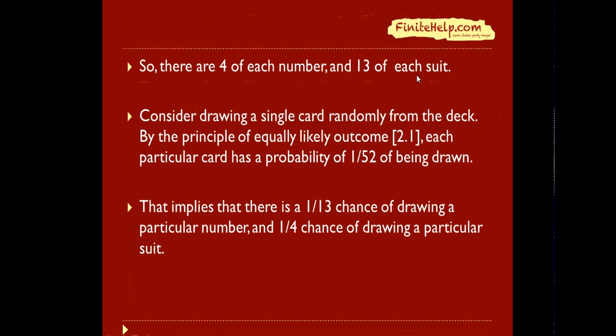So there are 4 of each number, 13 of each suit, for 52 cards total. If you're considering drawing a single card randomly from the deck, by the principle of equally likely outcomes, each particular card has a probability of 1 over 52 of being drawn. For you to draw a particular number, there are 4 cards of that number, so there's a 1/13 chance, and then a 1/4 chance for drawing a particular suit.